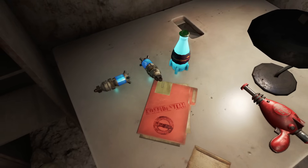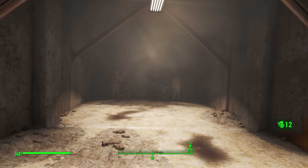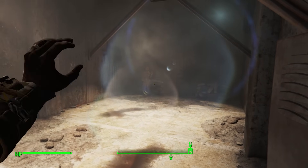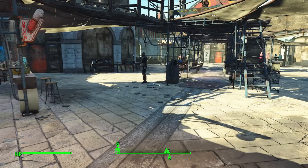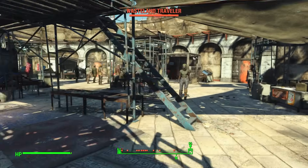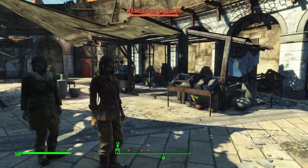Nuka Quantum Grenades are actually the result of a secret joint project between the Nuka Cola Corporation and the U.S. military known as Project Cobalt, focused on the development of Strontium-90 based weapons — the key ingredient in quantum. This grenade is one of the results, along with other weapons like the Nuka Nuke, a Strontium-infused version of a mini-Nuke. Interestingly, the Quantum Grenades do a little bit less damage than the standard Nuka grenade and deal no radiation damage — strange considering they appear to be a small nuclear explosion complete with a mushroom cloud, involving a liquid with a ton of radioactive isotopes.